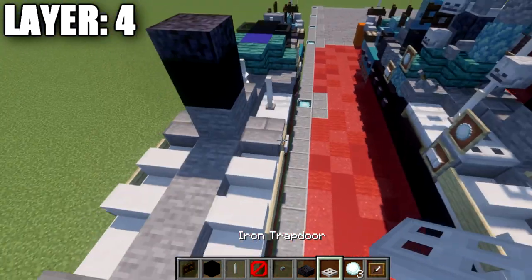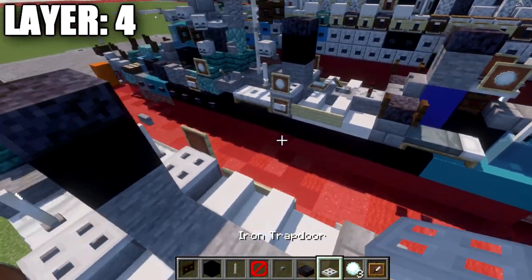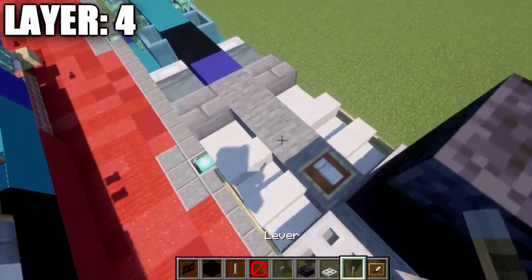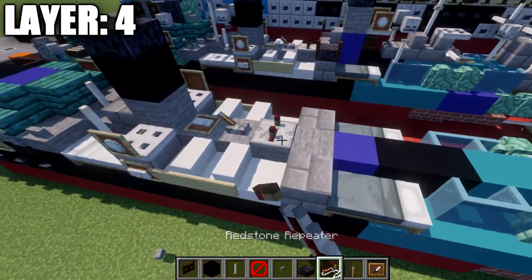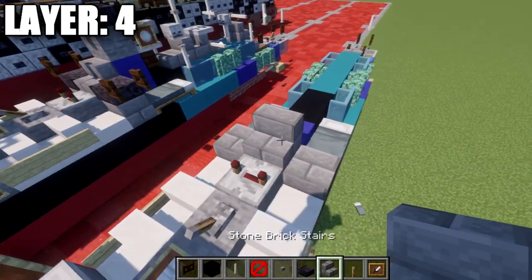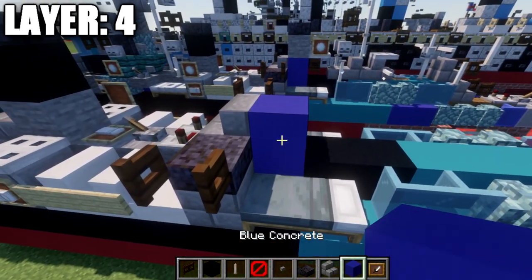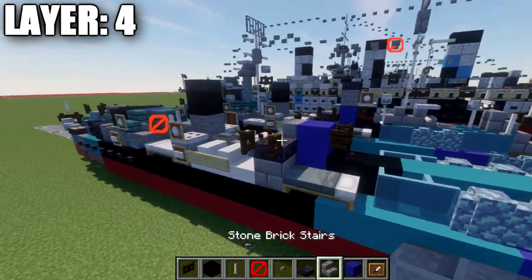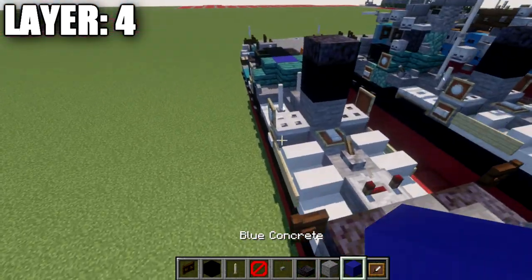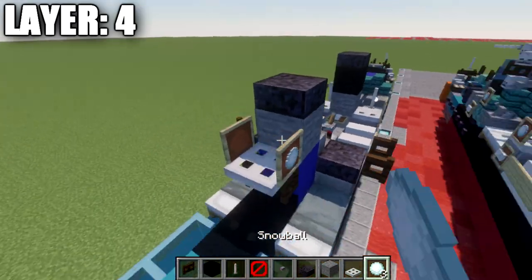We then want to grab an iron trapdoor, place it down on top of these two stone brick stairs, followed by an item frame coming off those trapdoors. We're going to place down an item frame on top of this block, and in that item frame we're going to place down a white bed. We're going to grab a lever, place the lever facing toward the front, and then place down a redstone repeater on the stone block directly behind it. We're going to place down a stone brick stair in this section, polished black stone slab to both sides, and a dark oak wood sign coming off the slabs to the side. Place down a blue concrete block, then a dark oak fence gate coming off it toward the rear. We'll place down a stone block, polished black stone slab on top, and then an iron trapdoor on top of this fence gate with an item frame coming off both sides — snowballs in those item frames.